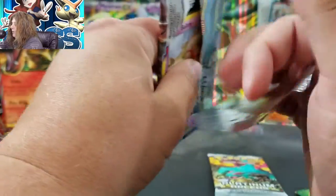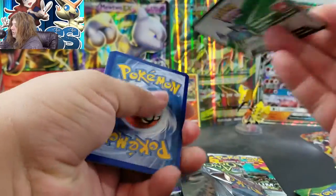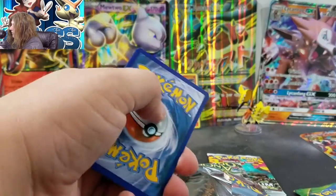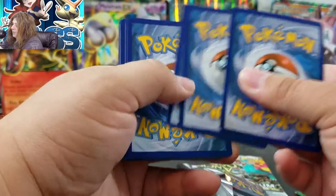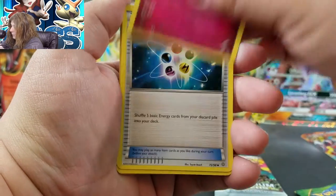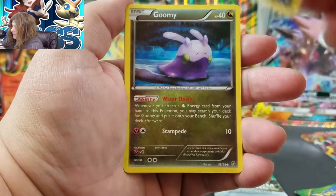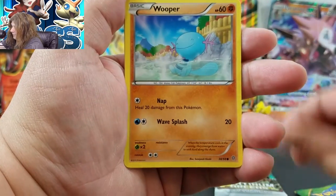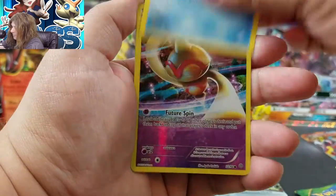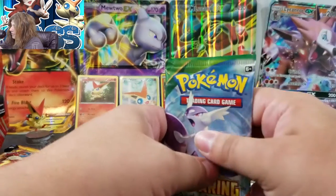This isn't even anywhere near worth the money that I paid for it. It's not even good that it's a white code card, because this set had all white code cards. Ancient Origins — one, two, and three to the front. Let's see if we can get something decent. Our reverse rare would be nice, I'll take that. Whimsicott, Energy Recycler, Baltoy, Malamar, Gumi, Wooper, Magikarp — our reverse is a Baltoy — and our rare is just a Pachirisu regular rare. This is just the worst.